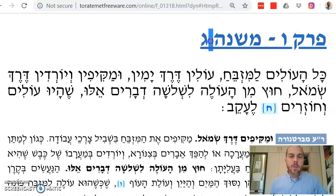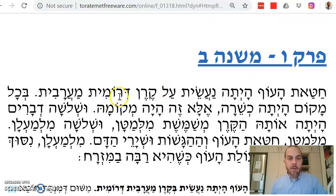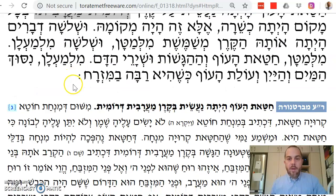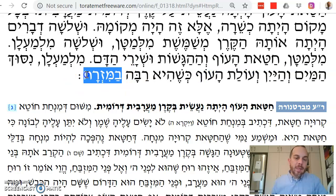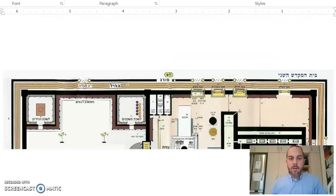We're on Mishnah Gimel. In the last Mishnah, Mishnah Bet, we learned that the chatat was normally done in the southwest corner of the mizbeach. The south was done in the southwest normally. We also learned that ola tof was sometimes done in the southwest when there was no room in the southeast. Let's just review our mizbeach chart.